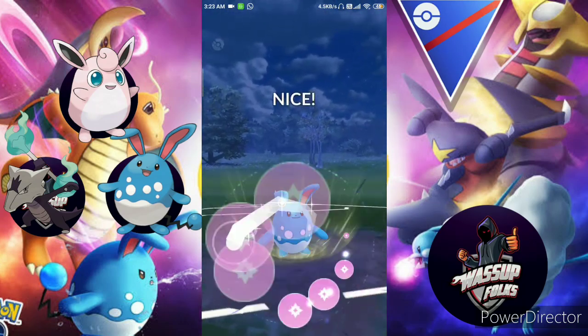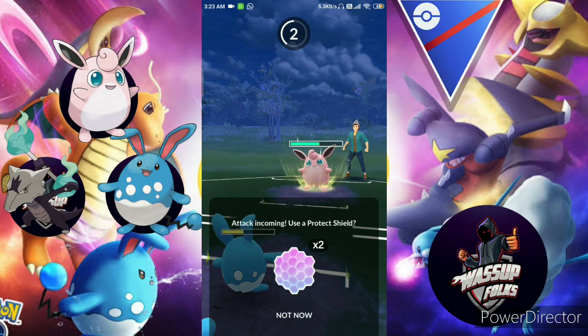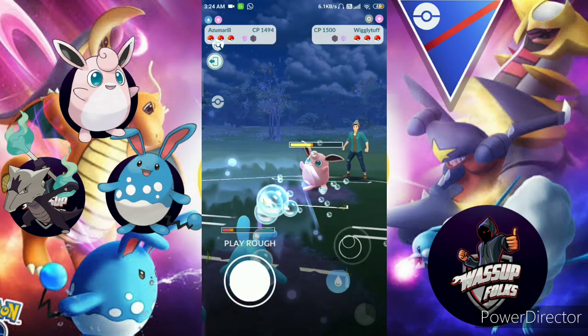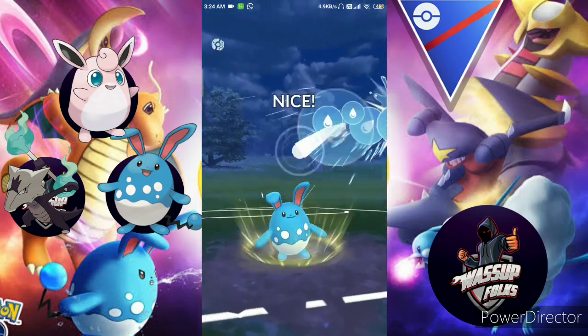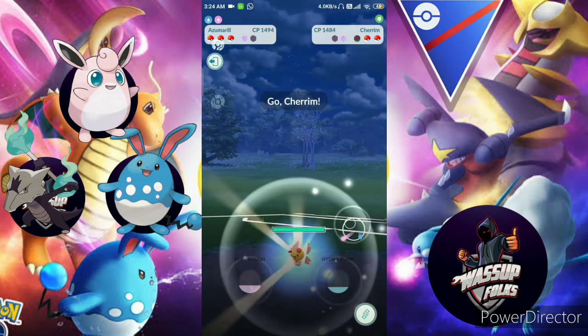It's Wigglytuff versus Wigglytuff, and I also swap in Azumarill using Play Rough. He uses a shield and I use a shield. Ice Beam would have knocked me out. One more Play Rough or Hydro Pump — I go with Hydro Pump. He thought I'd use Play Rough again so he doesn't use his shield — knocked out!